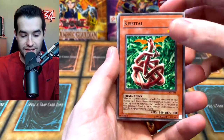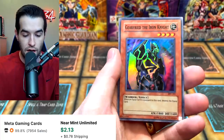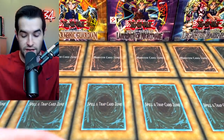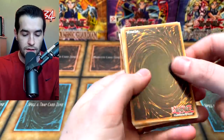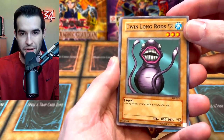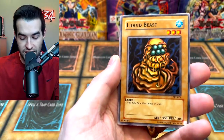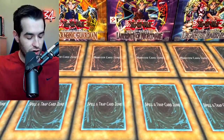We got Gear Golem the Iron Knight — super rare! We seem to pull this guy quite a bit, but it is one of the better supers. The Iron Knight: when an equip card is equipped to this card, destroy the equip card — very exciting. Butterfly Dagger Elma, you guys know it. Back to Spell Ruler — Twin Long Rods Number Two, Dark Zebra, Eternal Rest, Spear Cretin, Tyhone Number Two, Turtle Oath. Can we get the Crab Turtle? Liquid Beast — a liquid life form that thrives on water — interesting. And the Giant Germ.